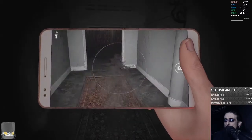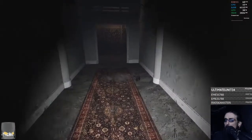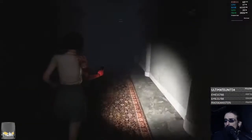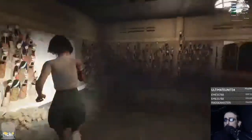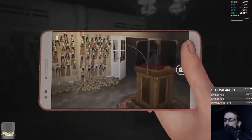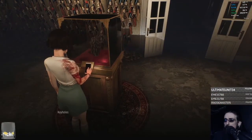Ghosts are using hacks, man — invisibility, wall hacks, no clip, all that shit. Uh-oh. Another puzzle? Keyholes — there are two of them. Do I need two keys to open something? I don't fucking know. Where could they be?